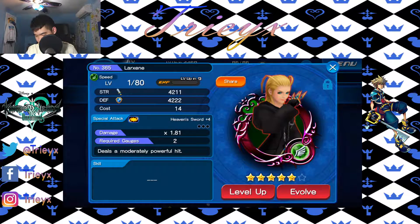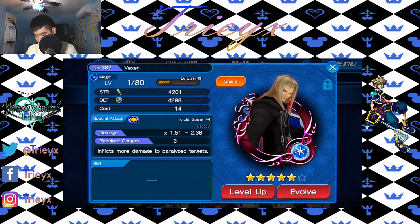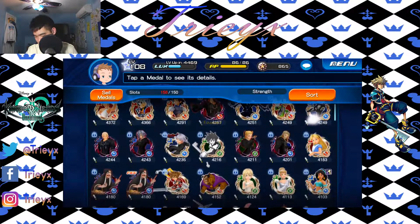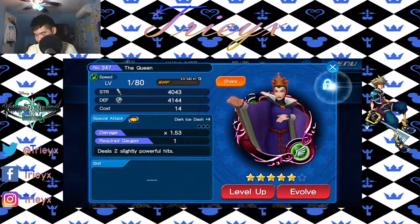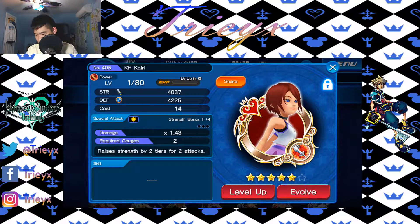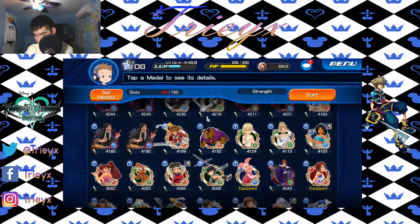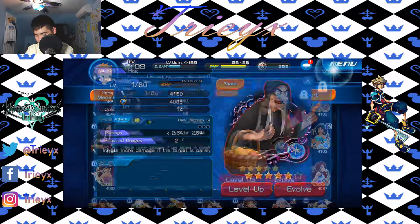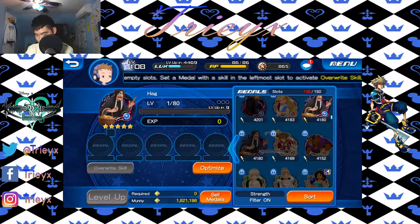Next we got Talaxine, which is a moderately powerful hit — I don't care about that. And we got Vexen, which deals more damage to paralyzed targets. So far we have five Organization members. I also have a Kairi medal right here — I wonder if it's the same one. Nah, it's different, but it's also a buff medal. Man, I'm loaded with buff medals. We also got an old hag, which I think I'm cursed with. I'll just feed this old hag to get it out of my face.